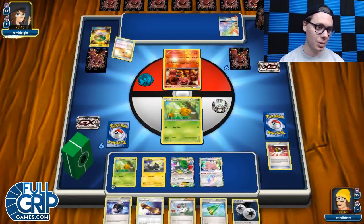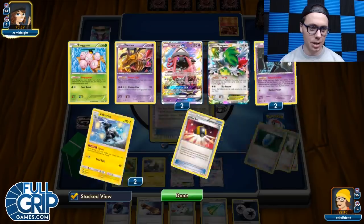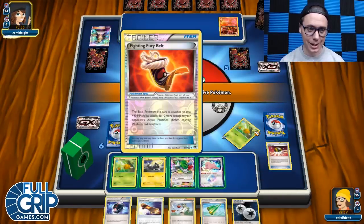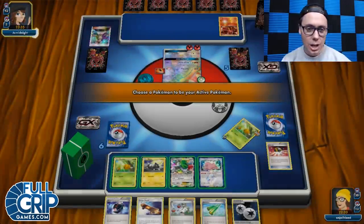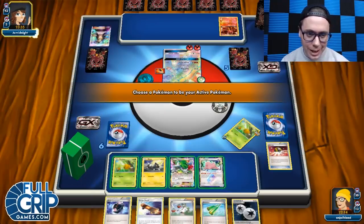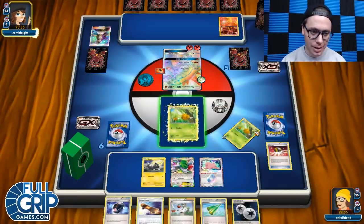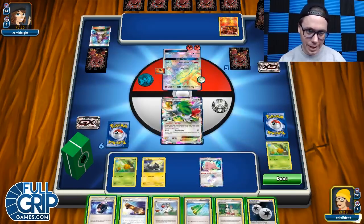Let's just set up this turn and see more cards. We've got a Float Stone, Battle Compressor, Ditto Prism Star — this is a beautiful hand, we're ready to go. I don't actually know if my opponent plays Karen or anything, so we'll see what they've got in store. But this hand is way better, so let's just pass to my opponent and see what they're going to do. They've got some nice Holographic HeartGold SoulSilver energy — those are some beautiful energy. They're knocking out my Combee with the DCE — leave him alone. We've got eight Pokemon in the discard pile. This thing has a Fighting Fury Belt — this might be a Sky Return turn. To do 230 damage I need 21 Pokemon in the discard pile, and I don't think I can do that.